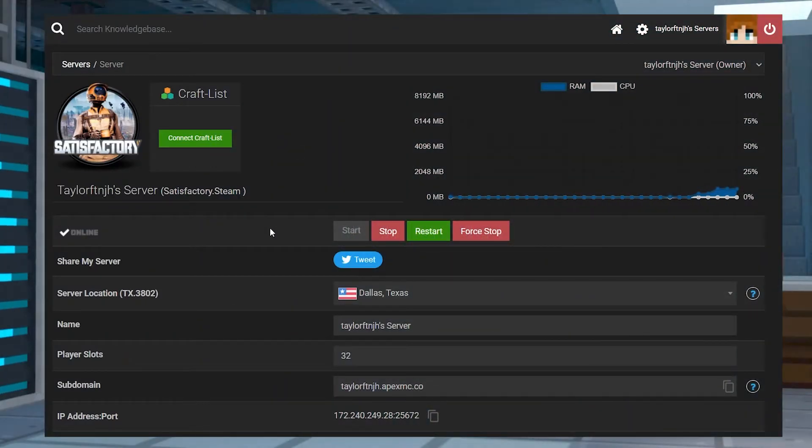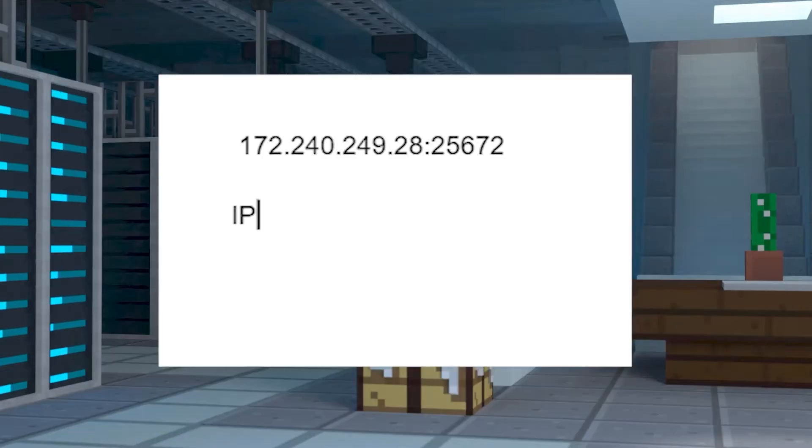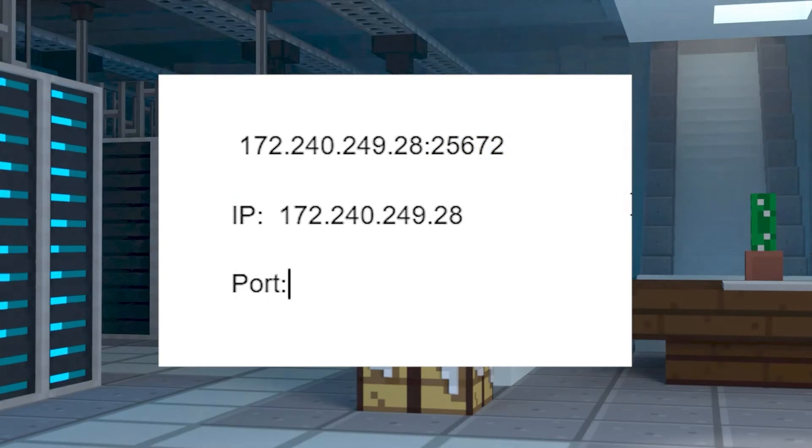First, head into your Apex server panel and scroll down to the IP address port section. You'll want to copy the full IP and port number from the panel and then paste it somewhere safe where you can separate the IP and port based on the location of the colon. Once you've separated the IP and the five-digit port, you're ready to connect.